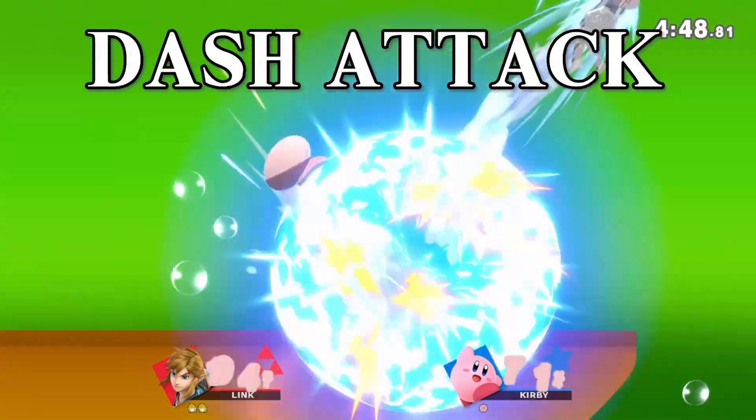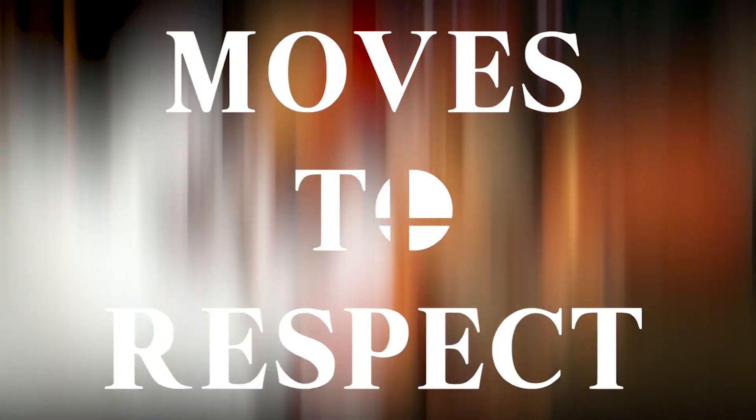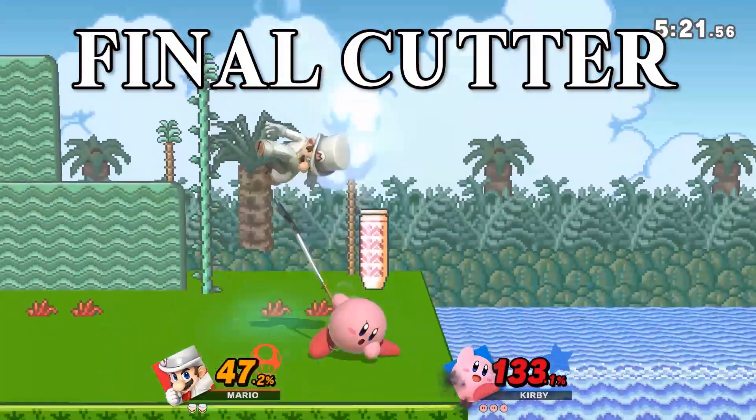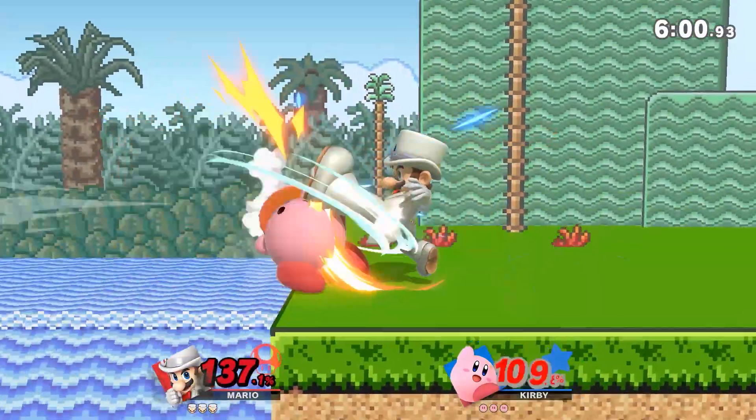Kirby has a powerful and fiery dash attack, so don't get hit. Kirby's up special, Final Cutter, can cut off your approach from the air. It also shoots a projectile at you for a short distance. If you bait this move out, it's easy to punish Kirby.